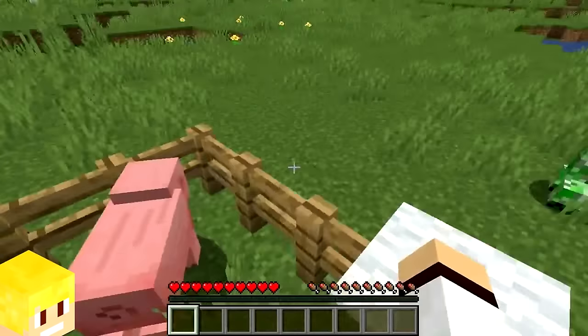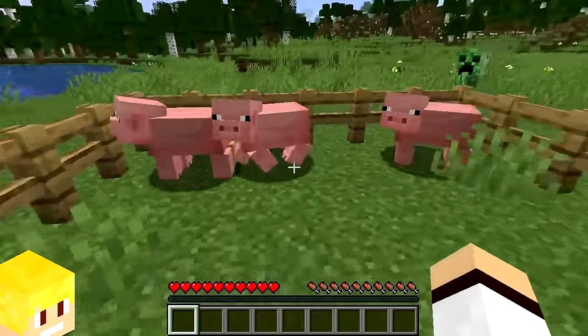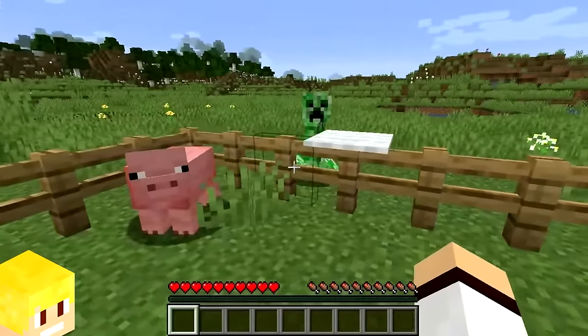Placing carpets on top of fences is a great way for the player to get in and out of their farm without hostile mobs interfering, as they are not able to climb on the carpet.